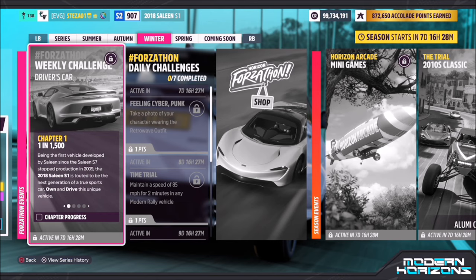Hello and welcome back to the channel. This week's Forzathon guide is called Driver's Car, which wants you to own and drive the 2018 Saline S1 to complete all the challenges. So without further ado, let's get stuck in.